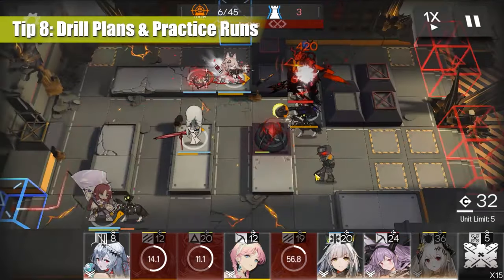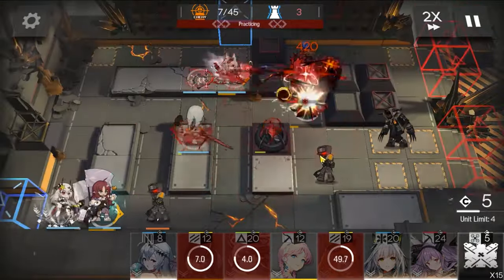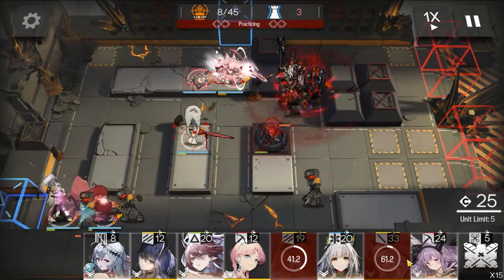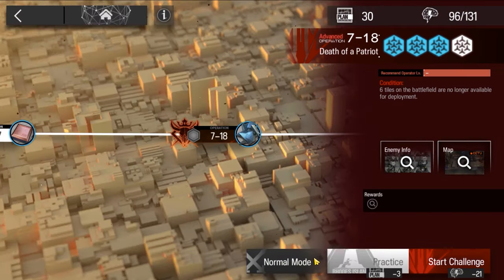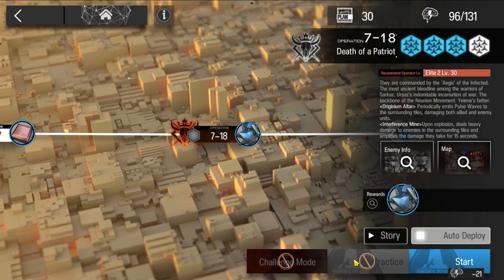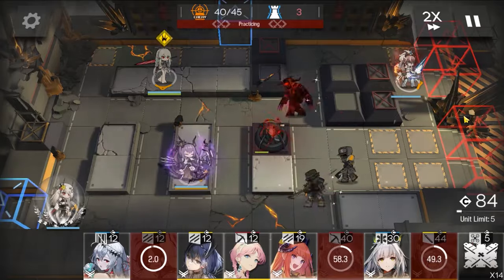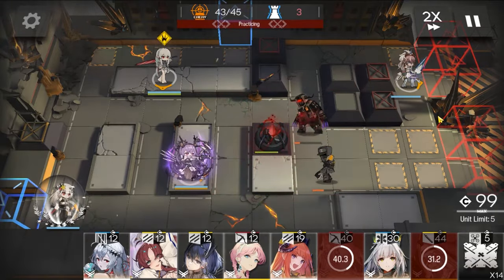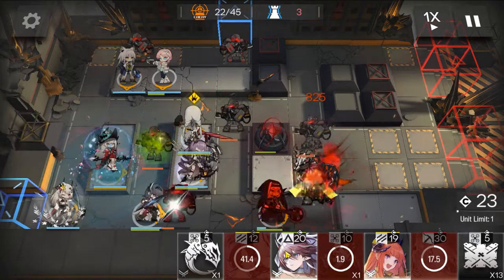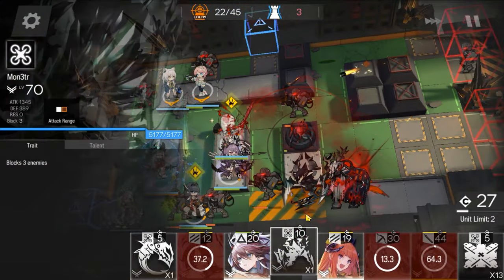A lot of players tend to ignore this, but drill plans can really help you when trying a level for the first time. Generally, how Sanity works is that when you mess up a level you lose some Sanity points, but when you clear a level you consume those Sanity points required. Failing a normal stage takes away minus 1 Sanity from the original cost. In challenge mode, you lose half of the Sanity you spent and the other half is refunded. Using drill plans lets you practice a stage and figure out what enemies are there and when they show up, so you can plan your team and strategy for the real run. A practice run costs 1 drill point, and a challenge mode practice run costs 3 each time. You get 30 drill plans every day, so that's either 30 normal practice runs or 10 challenge mode practice runs.